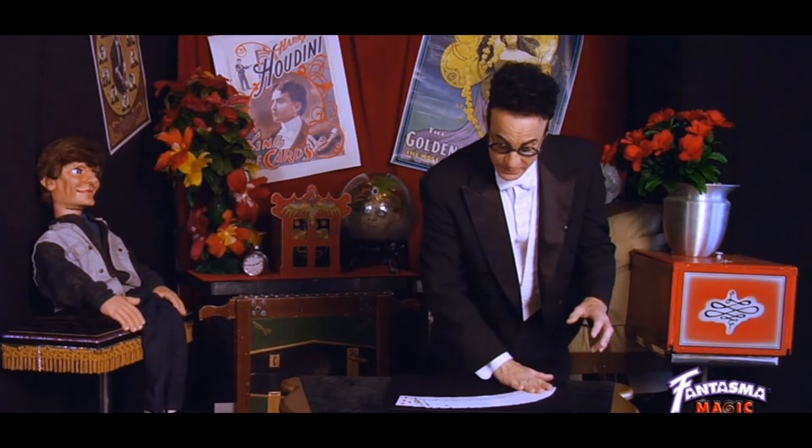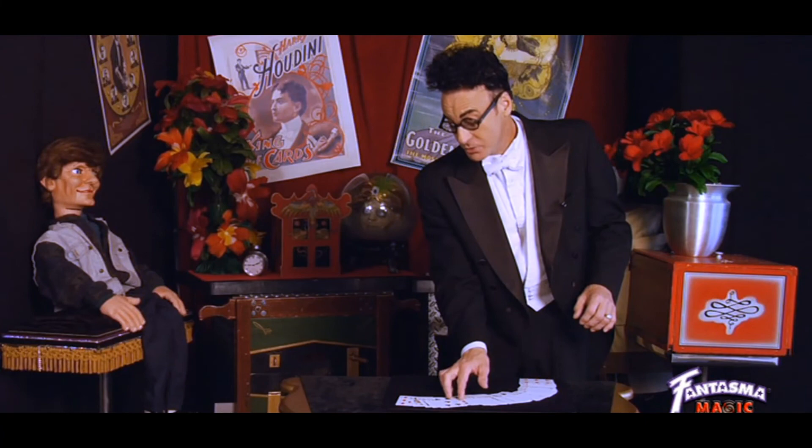Then when you spread them out, once again dig through, look for the locator card — this time it's way over here. There's the Ace of Clubs. So that tells me that their card, the one they chose that time, must have been the Nine of Diamonds.